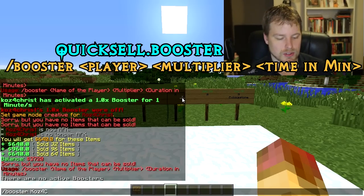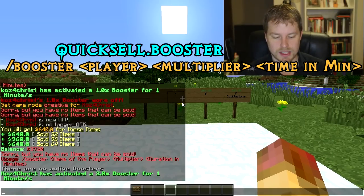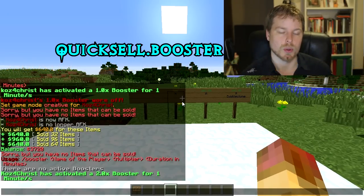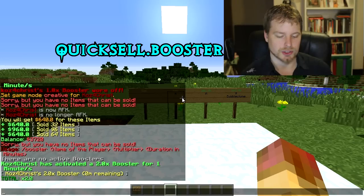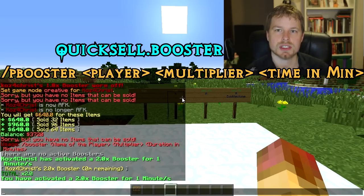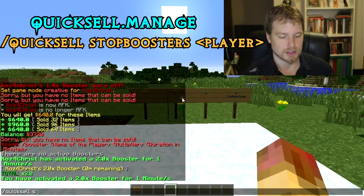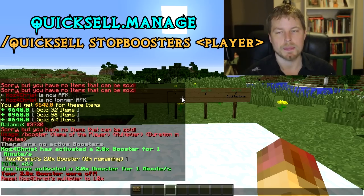To be EULA compliant, you need the option where players can buy boosters for everybody on the server, so you can put that in your BuyCraft. You do /quicksell booster, then the player name, the multiplier — say 2 — and the duration in minutes. It then announces that the player has activated a 2x booster. You can also do /pbooster for a personal booster for just that user.